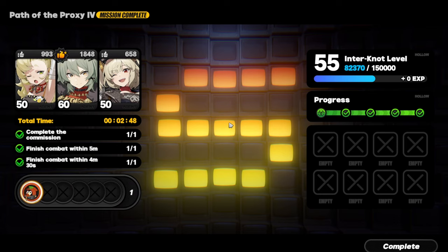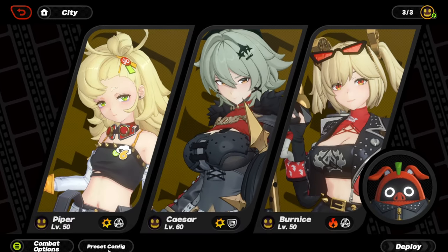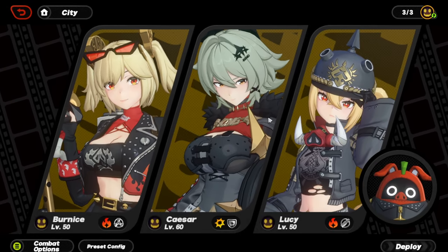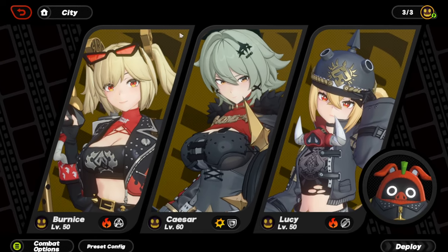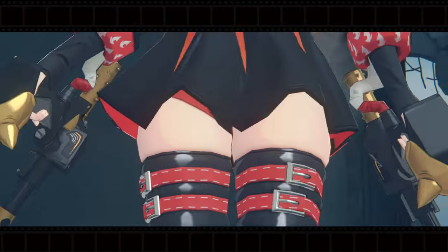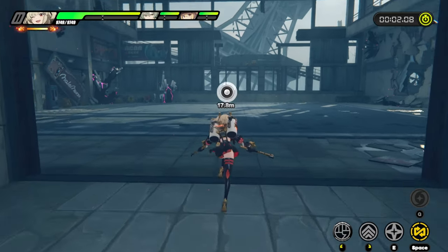Now showcasing the SoC team again, but this time it's going to be Bernice and Lucy. Lucy is extremely good since she gives attack to all party members, and since she is at M6, as long as we hit an EX — which is all the time since Bernice is going to be doing that anyway — we get the M6 boar to show up and do massive fire damage. Since Lucy is fire, we get more fire anomaly buildup, which means more burn damage. Let's showcase how good Bernice is in her Sons of Caledon team.